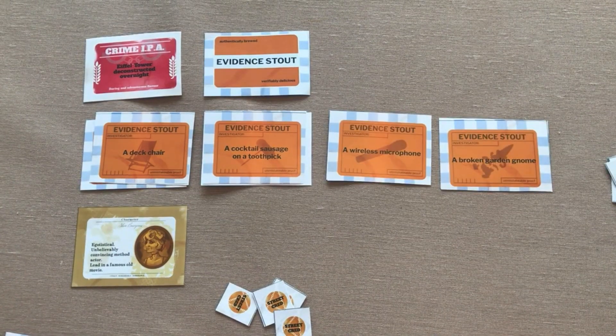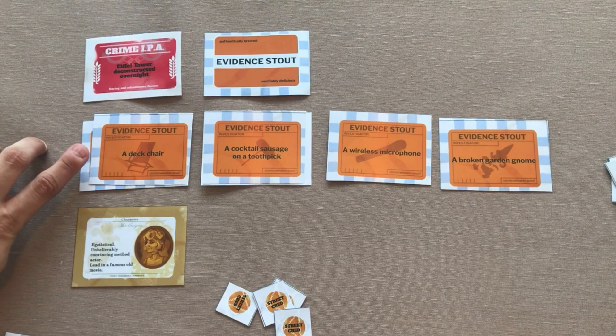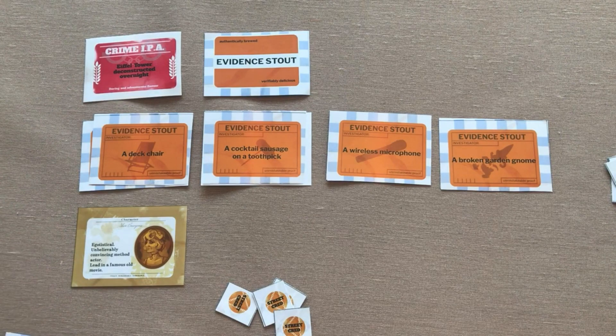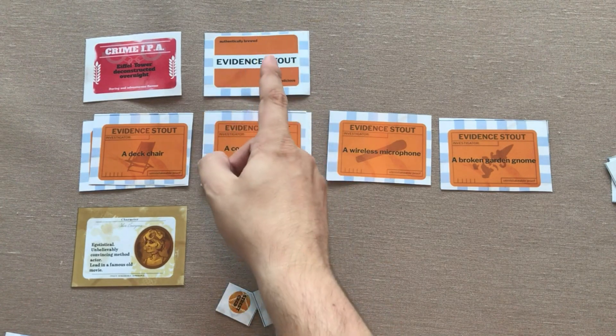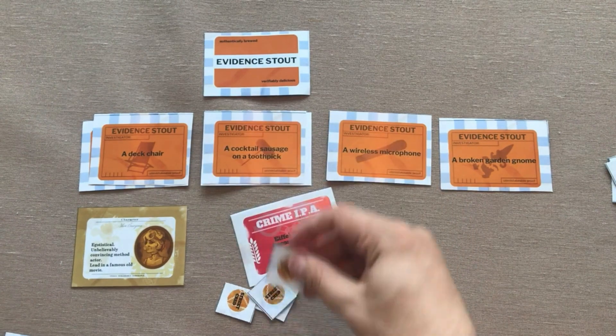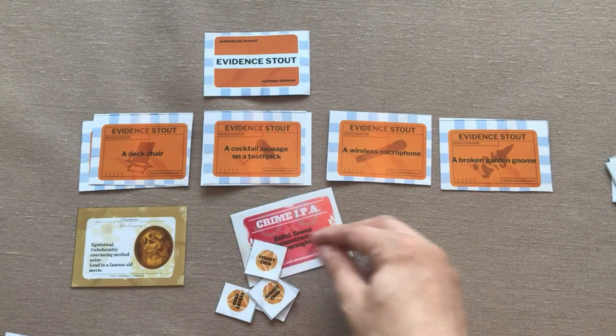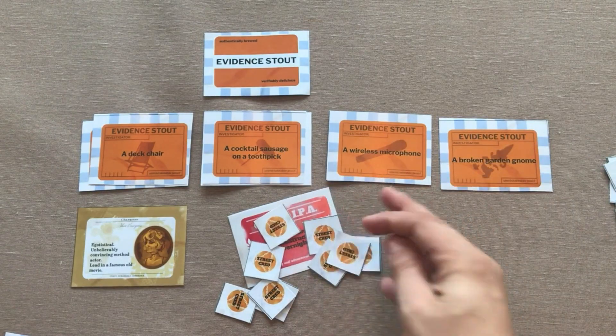The game finishes when three, four, or five evidence cards have been revealed from the stack, based on the number of players. By this point, each player has told the story about how they committed the crime and left different evidence behind. Now it's time to vote on which player's story was the most entertaining. On the count of three, you all point at the person you think had the best story. Whoever got the most votes wins the crime card, which is worth one street cred per person — so in a five-player game, you get five street cred points from the bank.